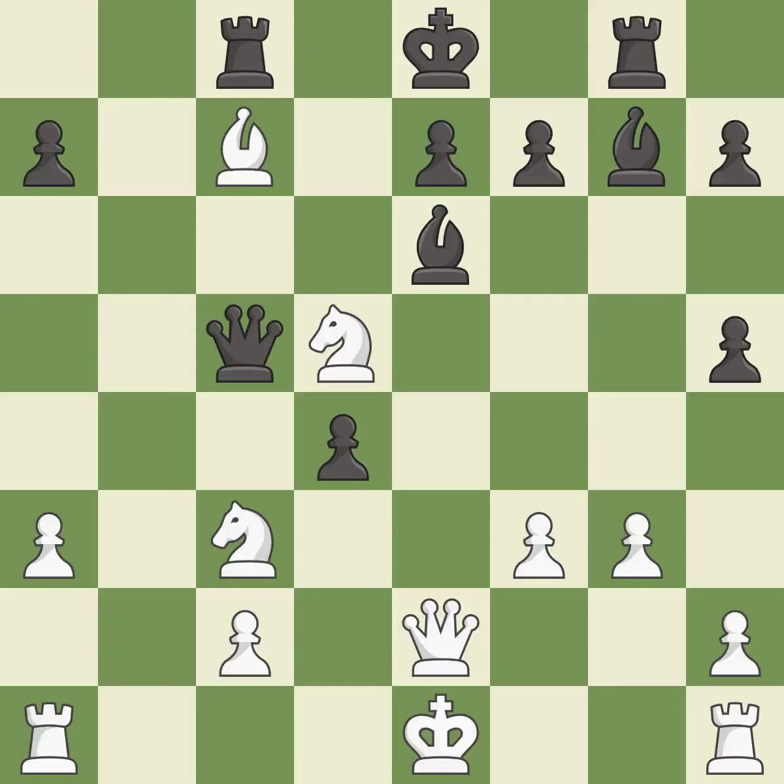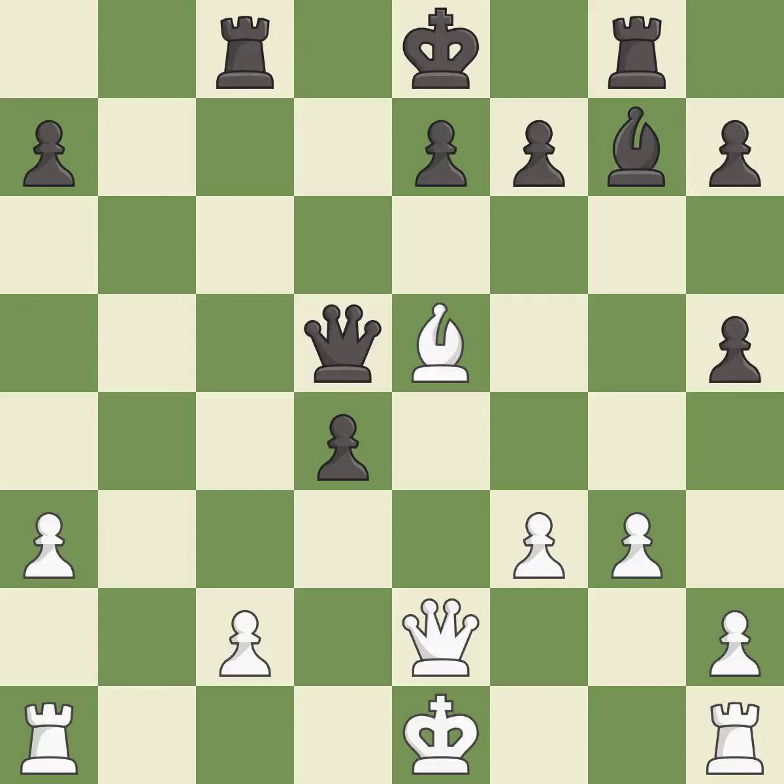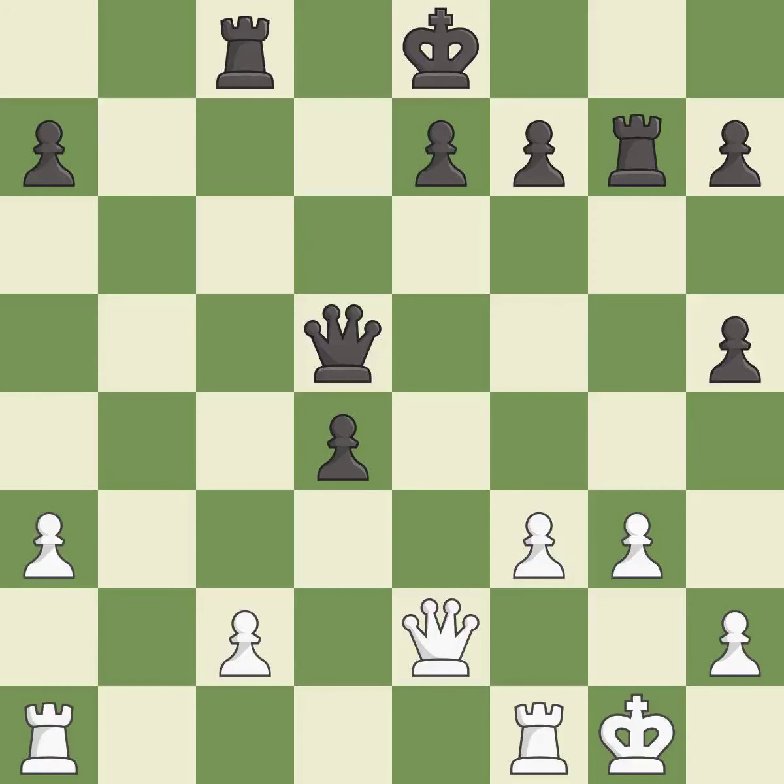This offers to exchange pieces of equal value. It is good. This captures a vulnerable knight — it is excellent. Takes back. It is best. Recaptures. It is best. This is the strongest option. It is best. Takes back. It is best. The rooks can see each other now, allowing them to provide mutual defense. It is best.